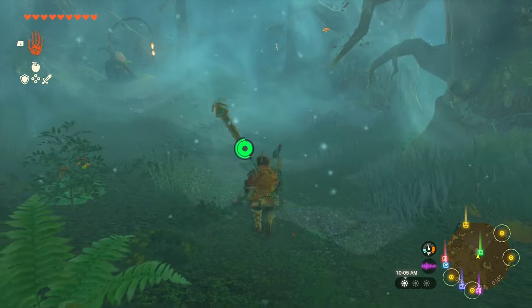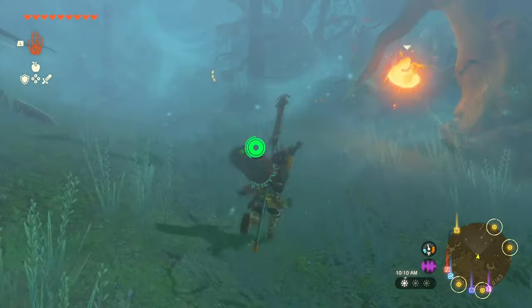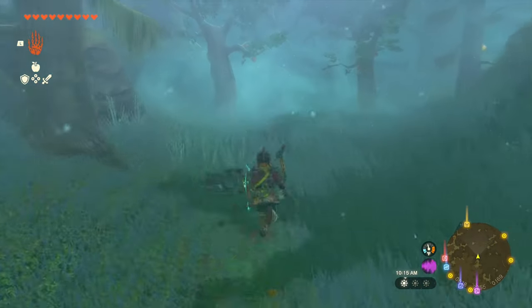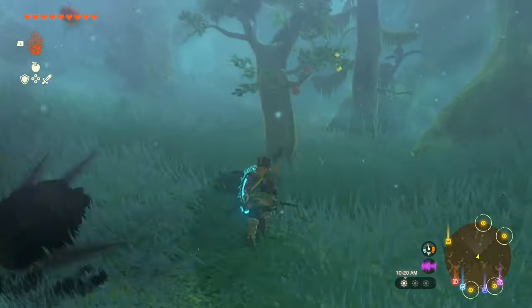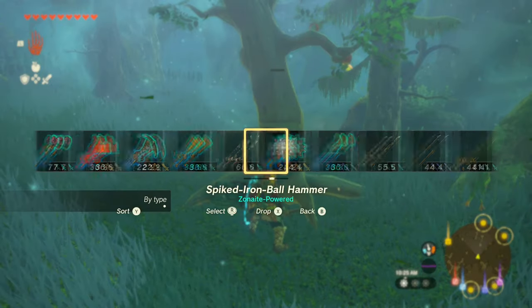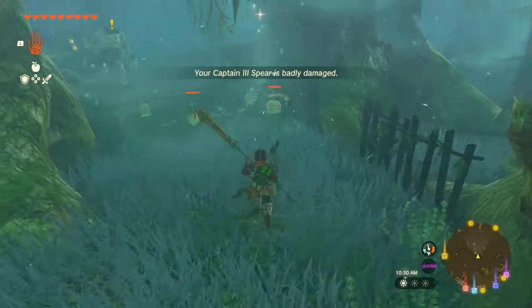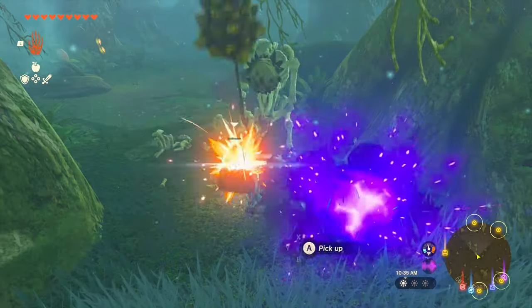The first enemies you're going to run into are some fire bats — very easy to take out in one shot. Then you're going to run into two trees; you'll want to chop them down with something you can cut with or just set them on fire — those are the only ways to take them out. After that you're going to face a couple of bone monsters.